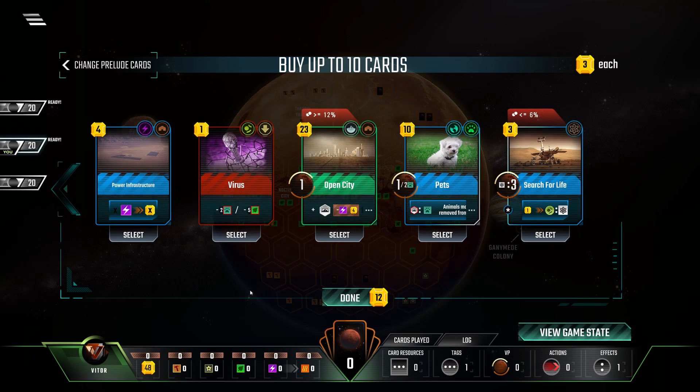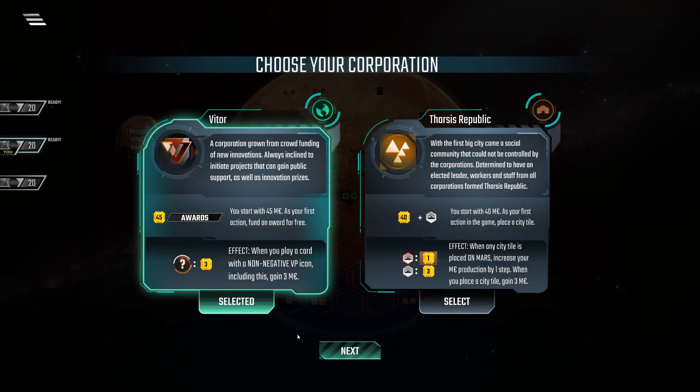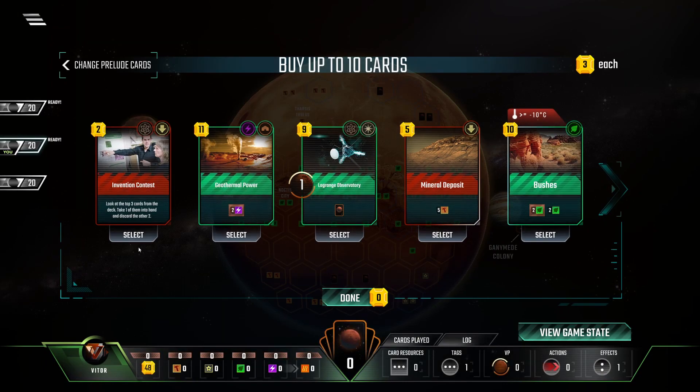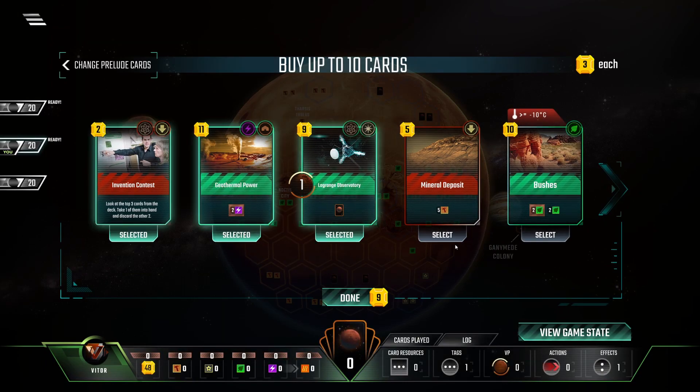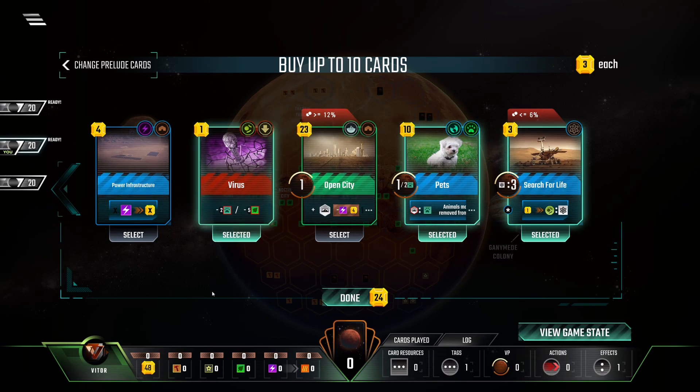Sadly there is no bumper on this hand, because we would have four power production immediately. The rest of the hand looks rough. Virus is always nice - you can kill two animals from another player. We are Whitehoar, right? If we pick Whitehoar, then every card with a point on it is basically much better than before. So Lagrange is definitely worth it. Pets would be worth it too, and also Search for Life. We basically get it for free, and it's a science tag, so I would pick it.